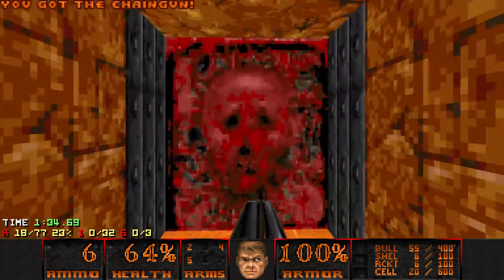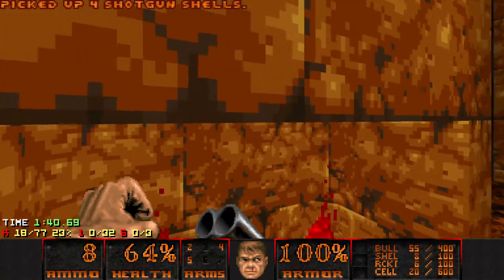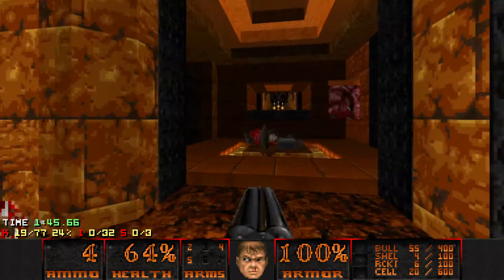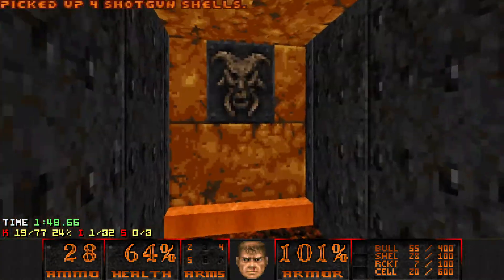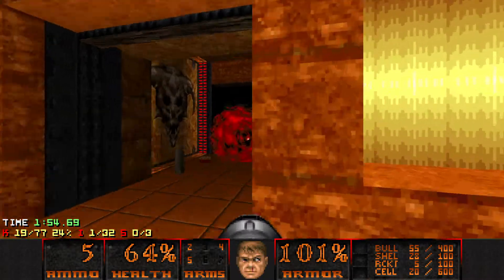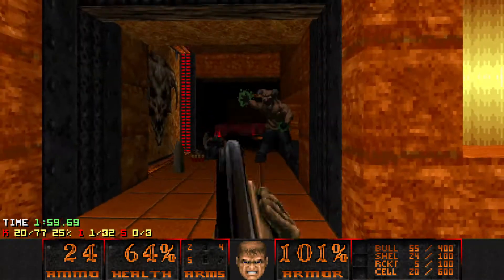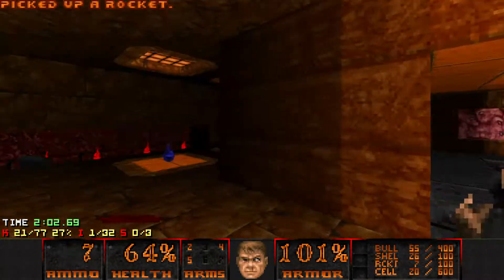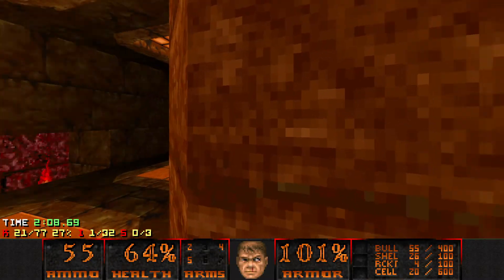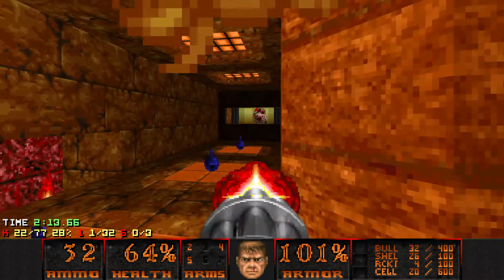We can pick up a chaingun. And if you hit this skull in the chaingun area, it opens a berserk — but we'll save that for a minute. I've got a little arachno here, so I'll squash that spider. Pick up some ammo, hit this switch to reveal the way forward, and send a couple rockets. Then we'll super shotgun these two hell knights. Careful here, there is an archvile — I'll chaingun him the rest of the way.